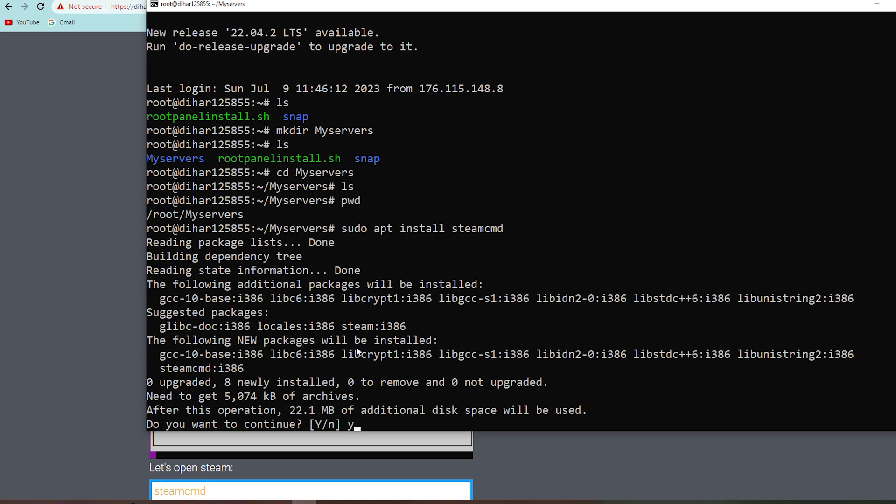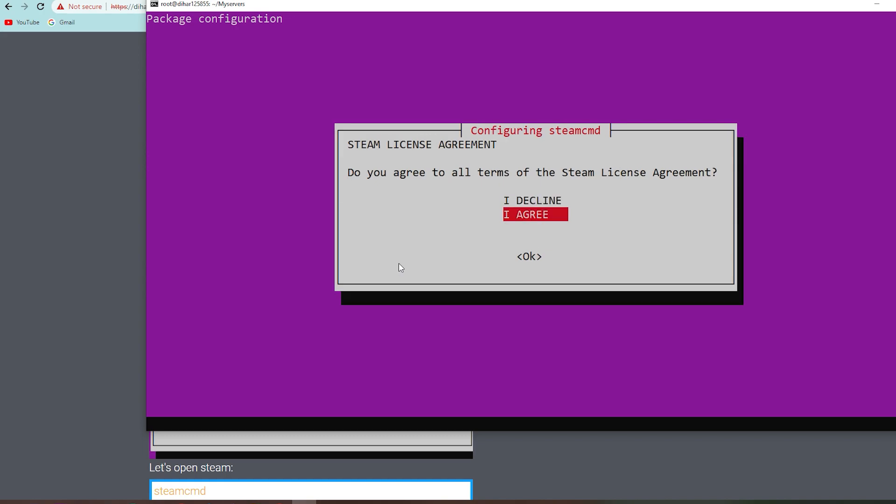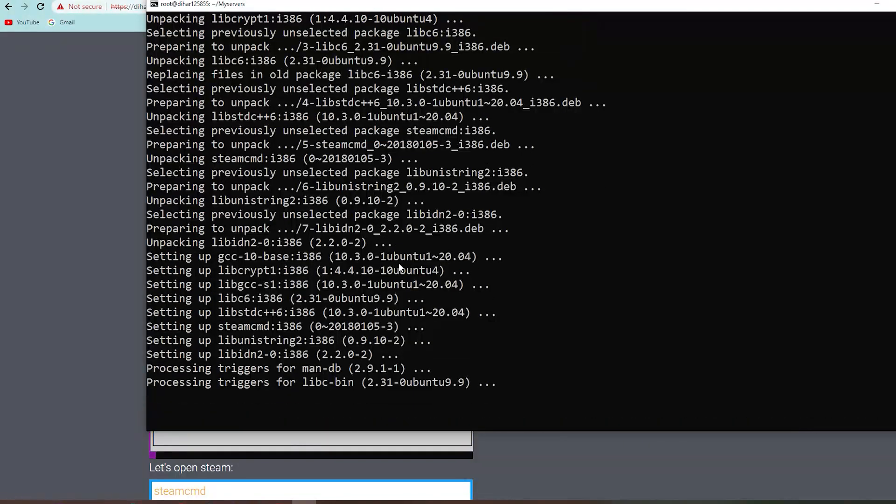SteamCMD will download. You'll see a message — use the arrow keys to choose OK, then choose 'I Agree' and hit Enter. SteamCMD will finish downloading and we can now open it. Remember this directory path because we'll need to set it as the location where our game files are stored. Type steamcmd to launch it.